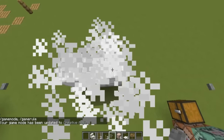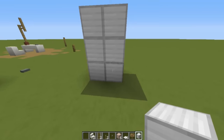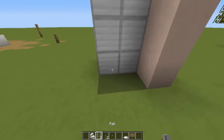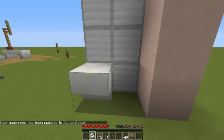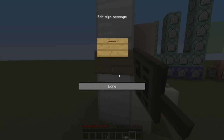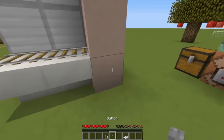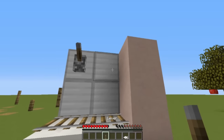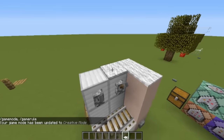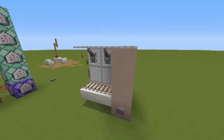First of all, you'll need to build a 2x3 rectangle, and place 6 blocks of white stained clay on the side. Then place 2 quartz stairs facing this way, and 2 rails on top of them. You can place a sign here and write something like 'Ice cream'. Now place a button right here, and 2 levers on top of the rails. Finally, cover all the top with white carpets. Our working ice cream machine structure is finished.